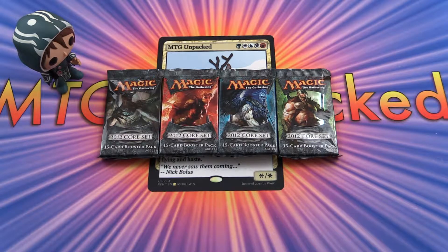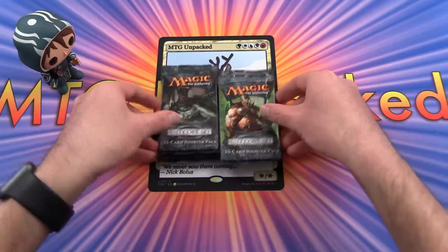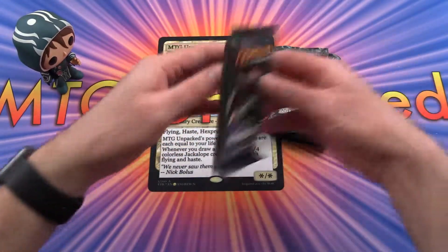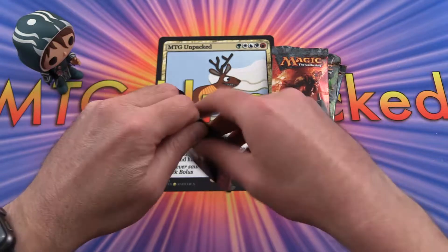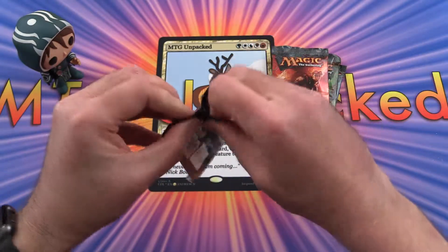Today on MTG Unpacked, we'll be cracking open 4 packs of the 2012 Core Set from Magic the Gathering. Let's see what we get today. We've had a bit of a run of stinkers lately, so I'm hoping we get some good pulls today.